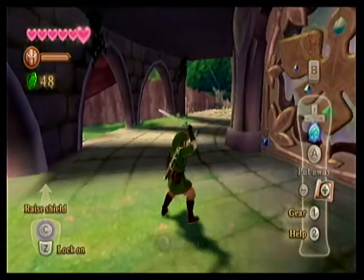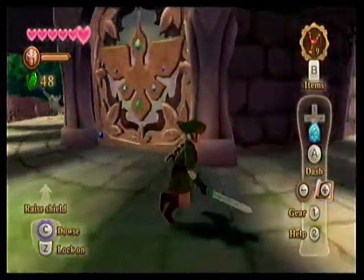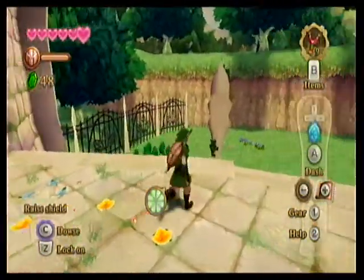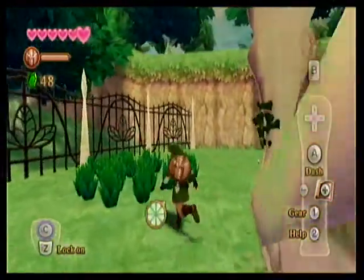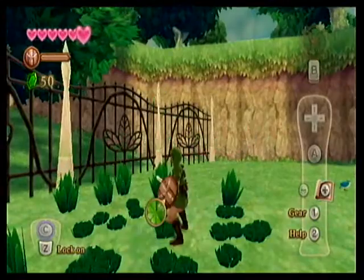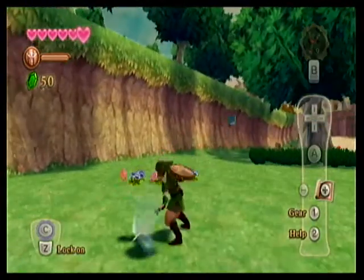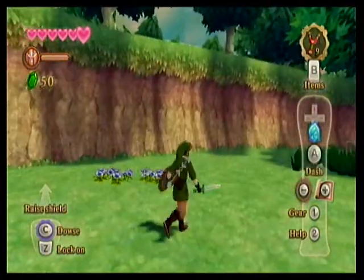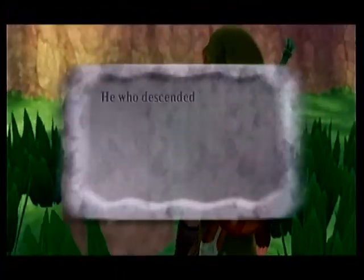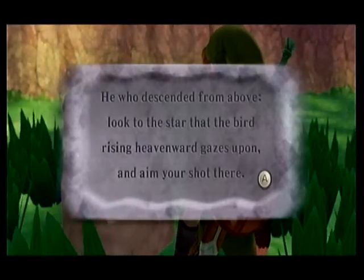Maybe you do Skyward Dragon. I'm just being dumb. I forget what this is too. I may end up... Nope. Somewhere around here there has to be some hint or trick. I'm pretty sure you have to hop off the side and investigate something. Like there's a sign or something somewhere that tells you. The grass won't help you. Yes it will. Oh wait, sign — in the middle of that grass. Don't cut the sign. Read it. Oh wait, that's a rock. You can't cut it. 'He who descended from above, look to the star that the bird rising heavenward gazes upon and aim your shot there.'